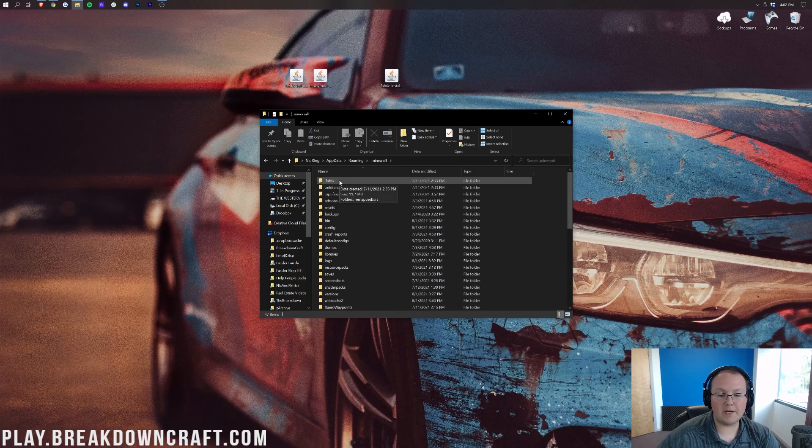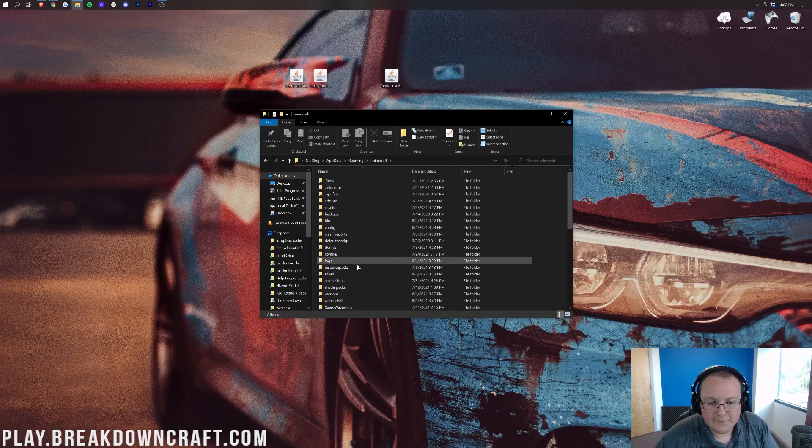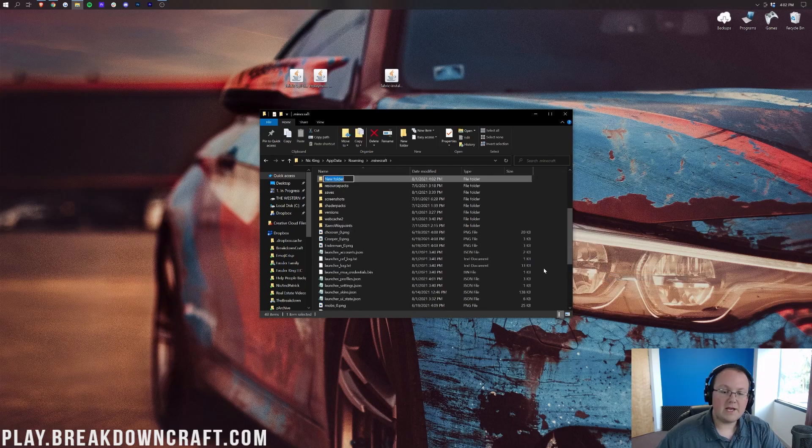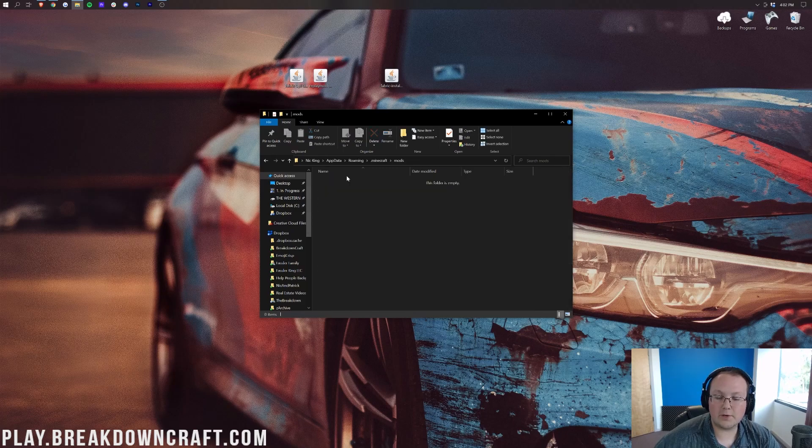From there, we want to open up our Mods folder. But if you don't have a Mods folder — and I don't either — there's no Mods folder in here. So we can go ahead and create one. Right-click, create a new folder. You can title that folder whatever you want. I'm going to title it Mods — M-O-D-S, all lowercase — exactly like that. Go ahead and open up your newly created Mods folder.